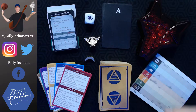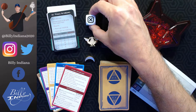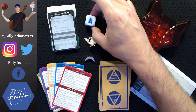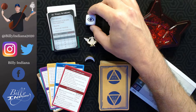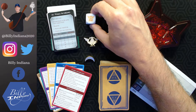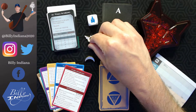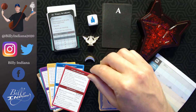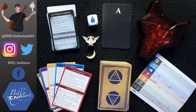Then we've got the rising die. You can see the different things you could roll — the fleet or the institute. I'll have to read through the instructions to see what all these different things mean. We've got the sovereign token, which I think gives you bonus points if you have it at the end of the game, and then this is the first player token, the Luna token.